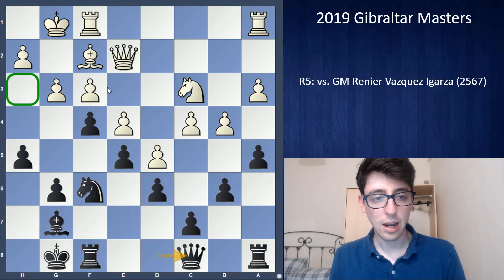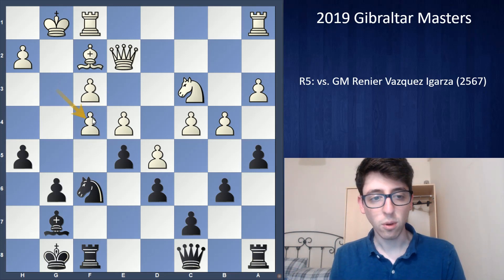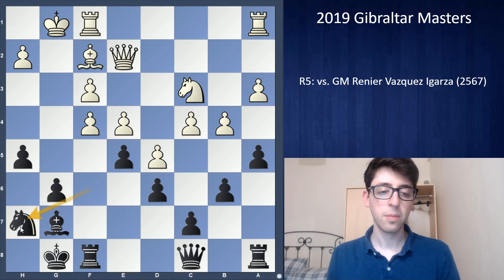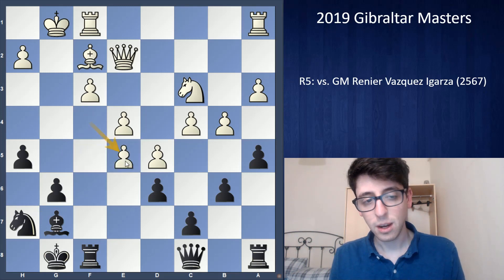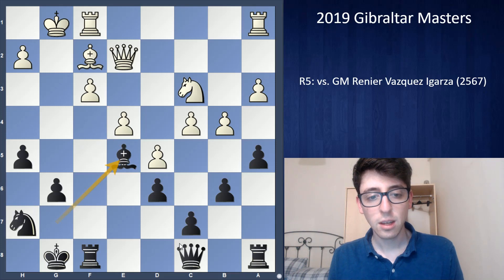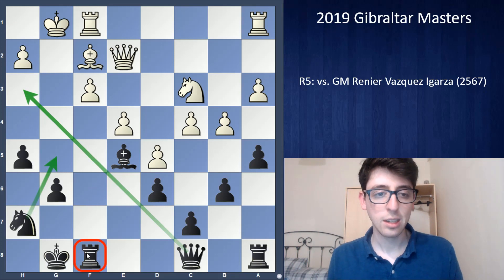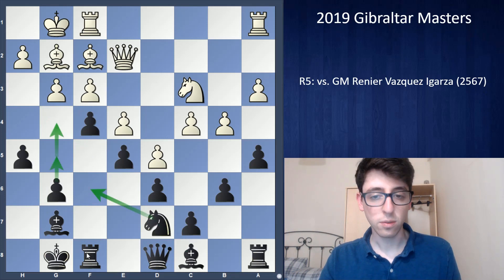Another interesting idea: had white taken on f4, I was calculating Nh7 — a typical pawn sacrifice inviting white to take another pawn on e5. I think Bxe5 would be a pretty serious mistake: my bishop gets in, my queen comes in, knight goes to g5, rook is opened up — black just has a tremendous attack. I agree that would have been too dangerous for white.